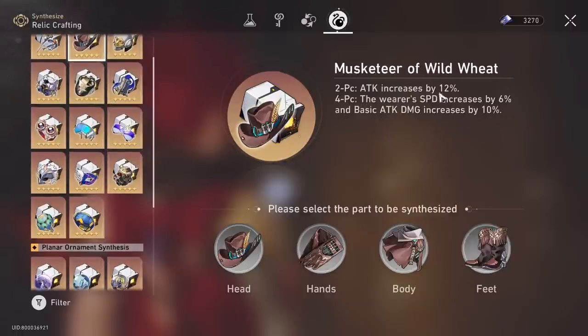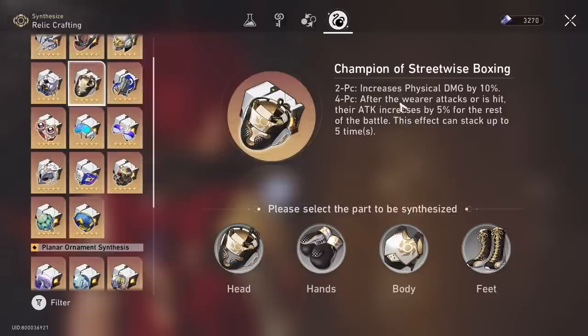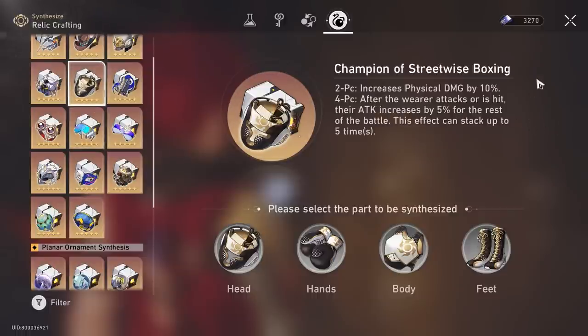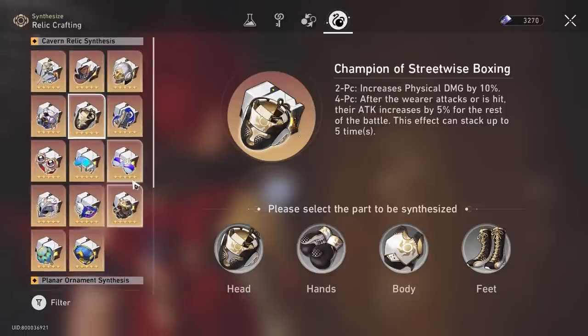I don't really think Master Clear or Wild Weed, because this 12% is easily dominated by the 25% here — which is more than double. Other than that, basic attack damage is nice, speed is nice, but I think this physical damage bonus is way, way better for an apple-to-apple comparison. That is for the main four Cavern Relics.